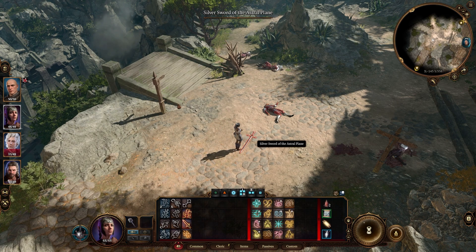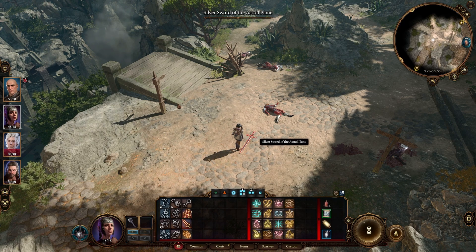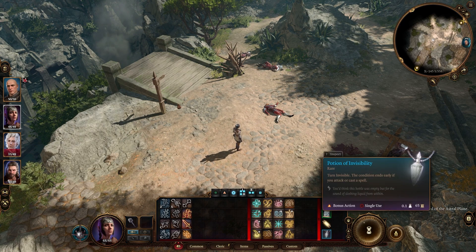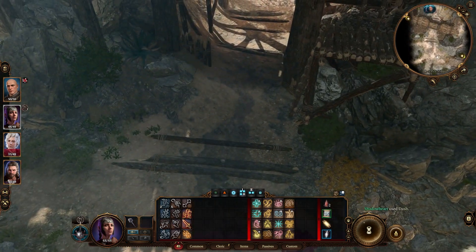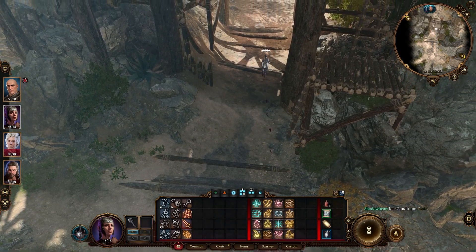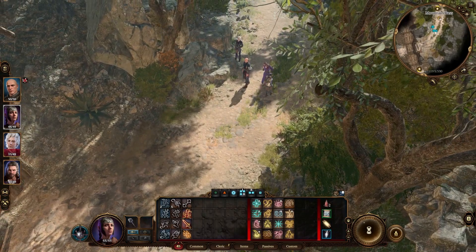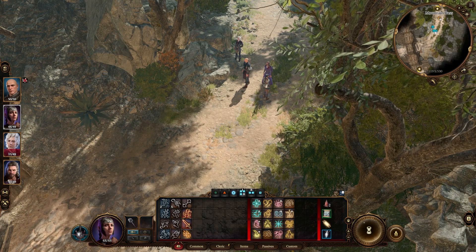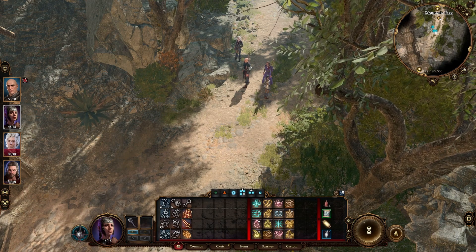So in the event that combat happens, what you are going to do is first try and survive. Once you survive the initial onslaught, you're going to pick up the sword, hit your Potion of Invisibility, and then dash back to your party members. I'm going to insert another clip from a different playthrough just so you guys can see what you're going to be doing during combat.